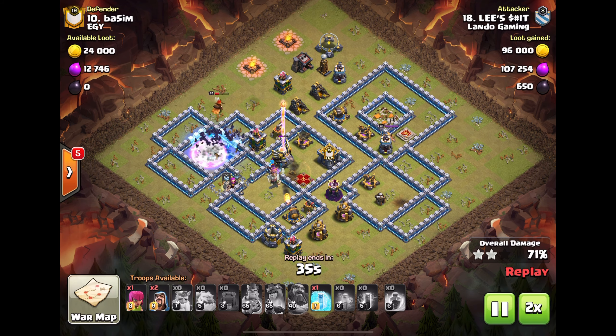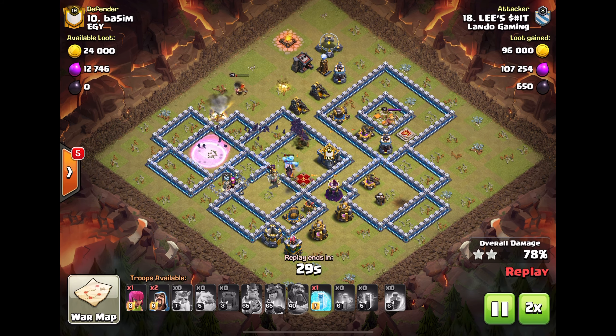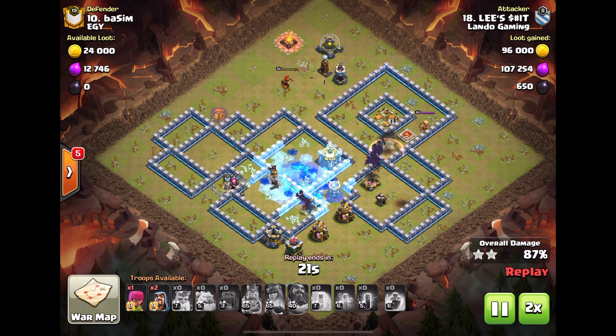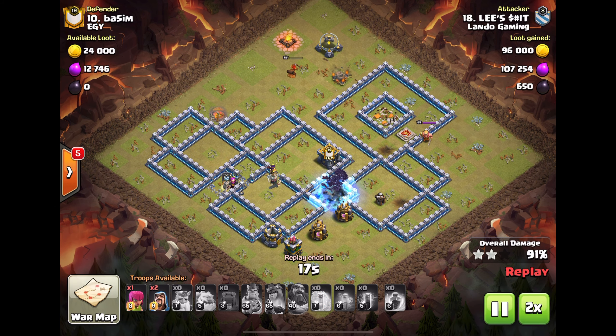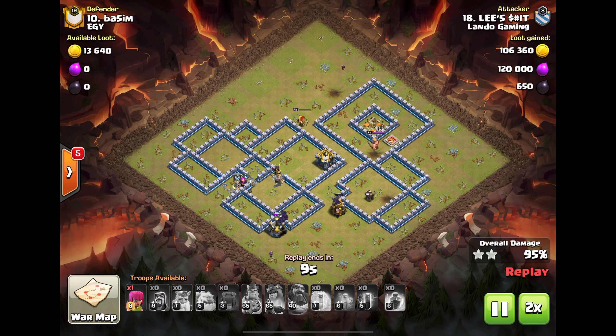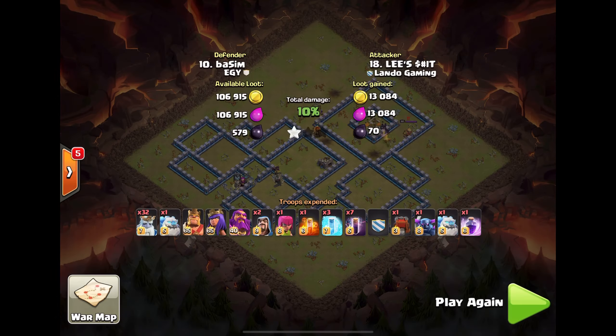There he goes — bat bomb! Boom boom. That ice golem froze that wizard tower too — great timing, and he froze it with his free spell. Alright, that's going to do it for that — nice hit Lee.